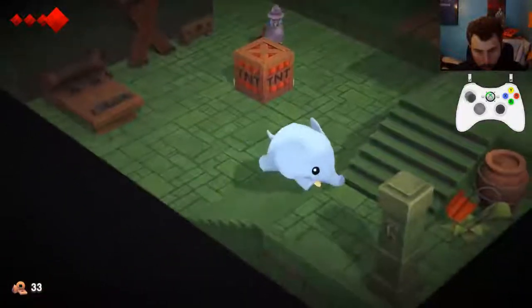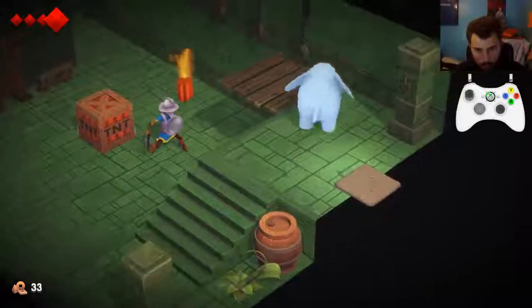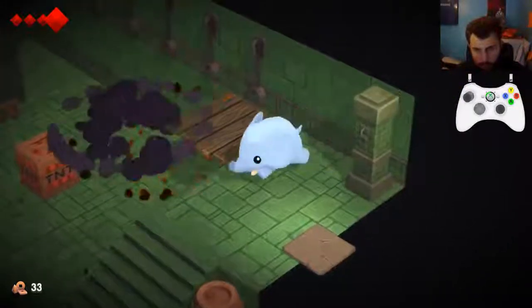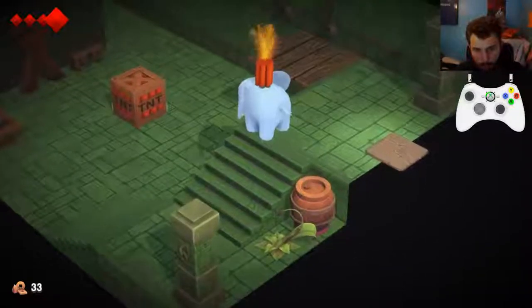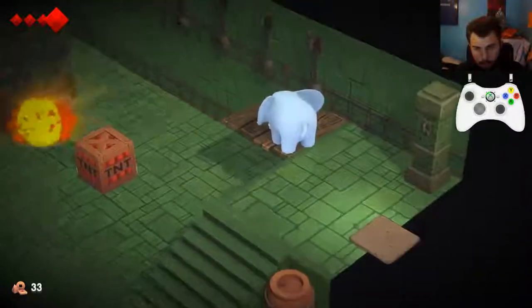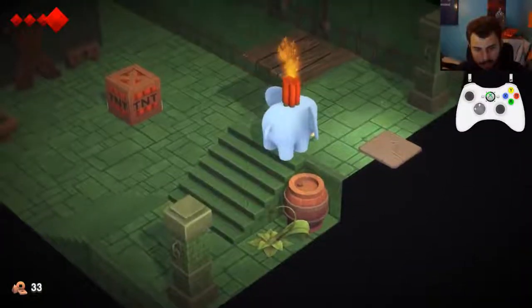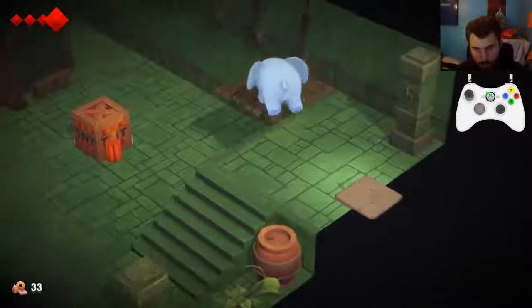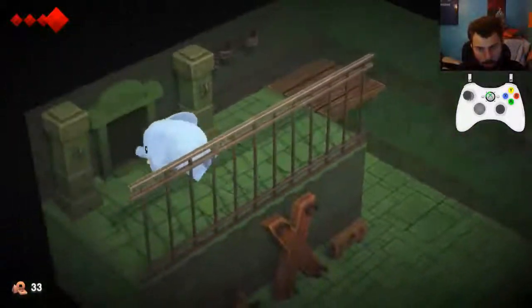We can avoid getting hit. So we're going to grab this dynamite and look left. That never happens - hashtag never happened before. Up left, throw it at the dynamite box, get on the platform, go across, go to the door.